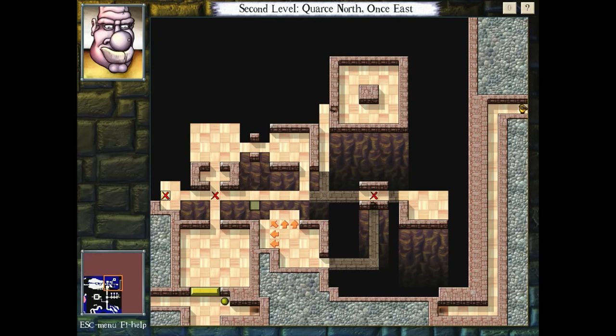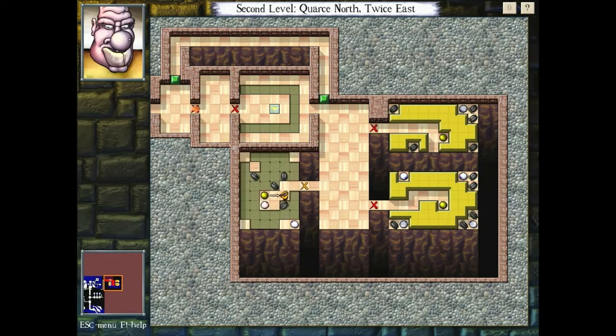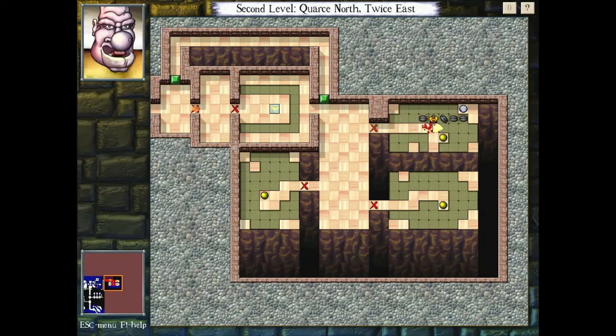What we missed was this passageway through a tunnel, which is just simple, straightforward problems involving evil eyes and roaches combined. You just have to: a) be careful about not waking up too many at once, and b) use them to block the roaches.